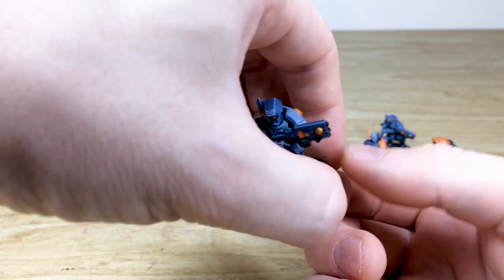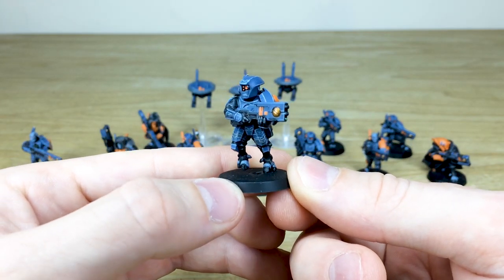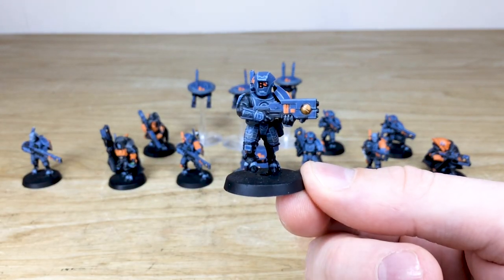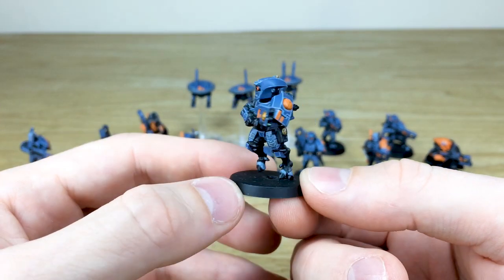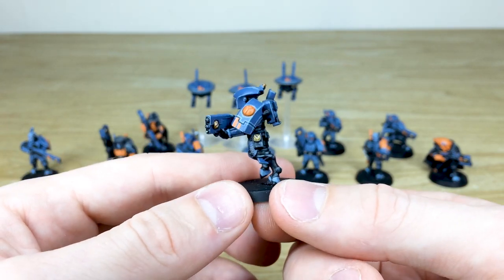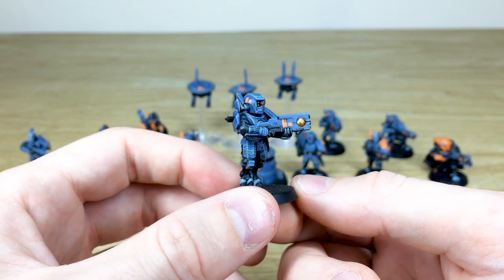Then we have some breachers here scattered through. This is one of the breachers with all the lenses and everything painted quite nicely in a complementary red to the blue, with those orange markings across the shoulder armour pauldrons and also on the gun.